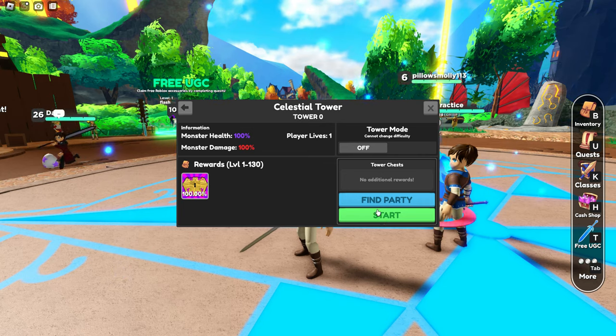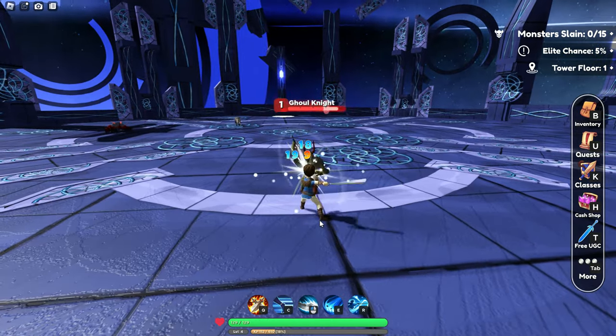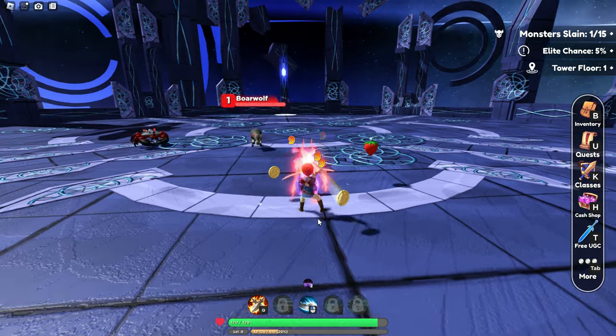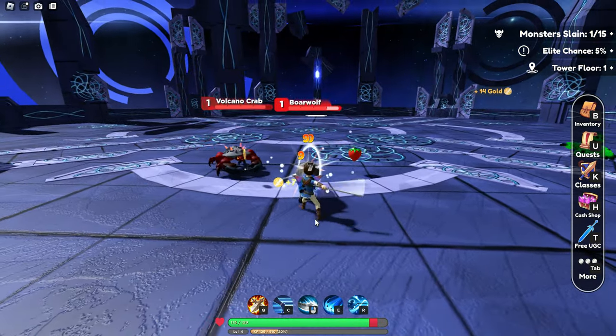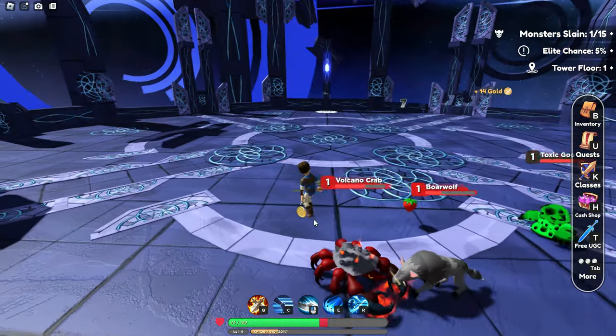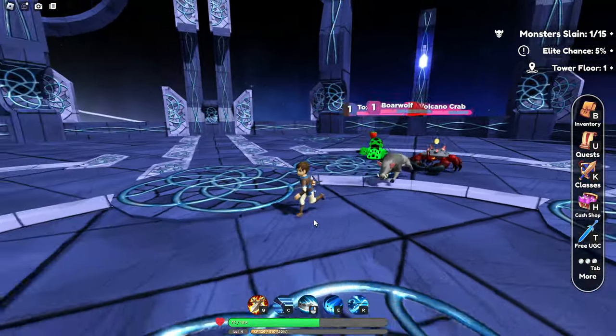That's how you actually join the Celestial Tower in the game. When you click on that you can join a party with other people, or create a party and have other people join you, or you can just do a game by yourself and go in there and defeat a thousand of these enemies. It's going to take a little bit of time but it shouldn't be 12 hours like some of these other games. If you're new here make sure you subscribe and hit the notification bell — thanks for watching, we'll talk to you guys later!